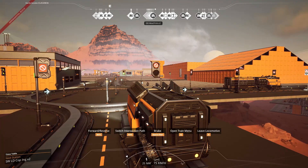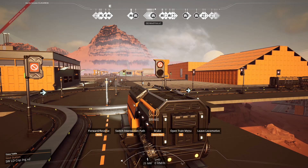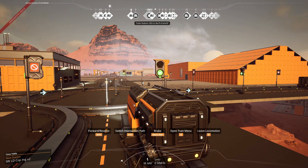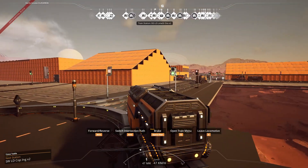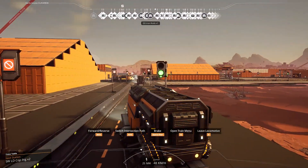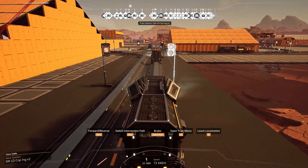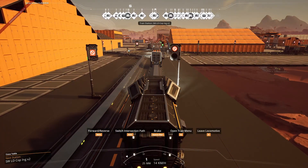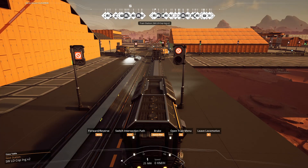They prevent conveyor spaghetti hell. Conveyors seem great because they don't use any electricity, but they start to break down as you use them more later in the game. I never use conveyors between factories — that's a rule for me. I only use conveyors within factories, never between. So what are my options between factories if I'm not going to use conveyors? Trains is the way to go. Trains make that possible.